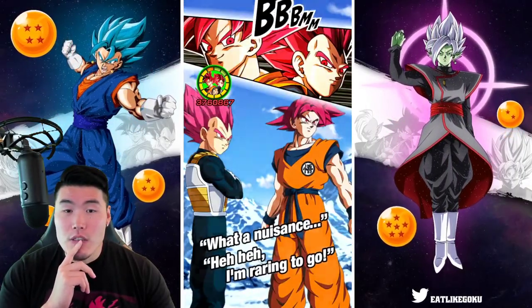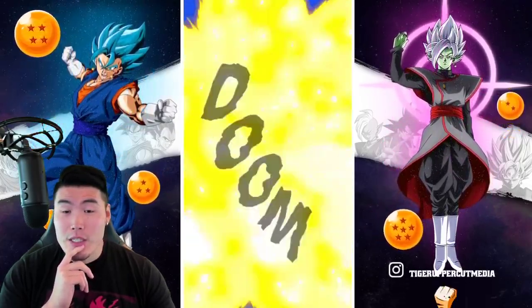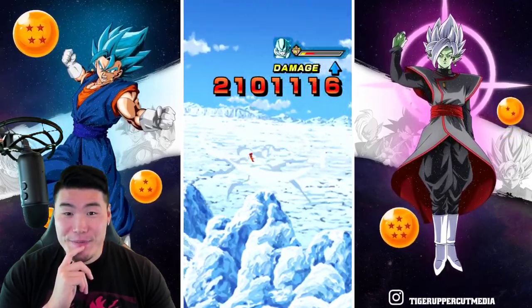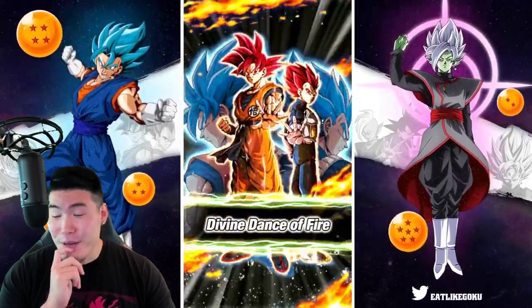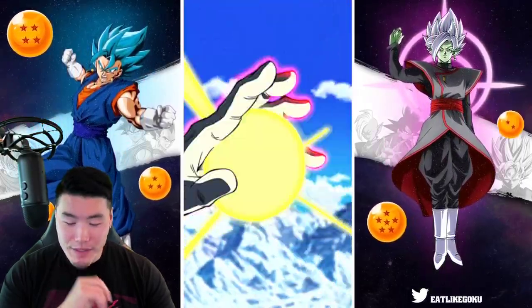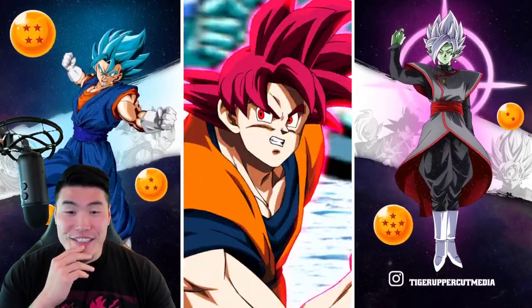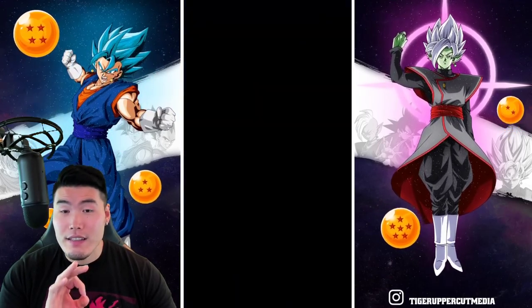So far so good. Not taking too much damage and dispatching these Metal Coolers very quickly. Look at all those Supers — a lot of stacking for the God Goku and Vegeta. That's exactly what we want, just in case the enemies get much harder.